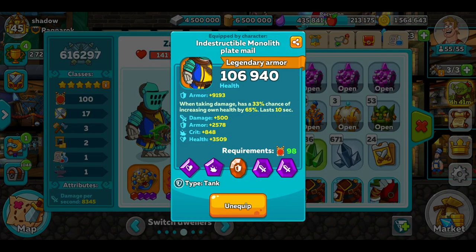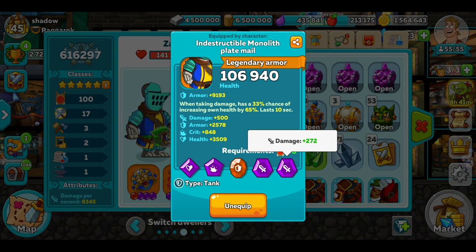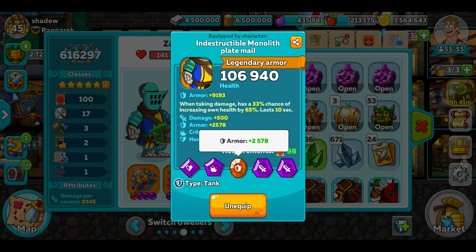I'm running a heavy tank. I'd prefer this to have more shield slots — I'm not really after damage with this guy but it's the best I've got. This armour increases health by 65%, which is really good, and it's got really strong armour. It starts at 9,000 and with the orange gem it adds another two and a half thousand.